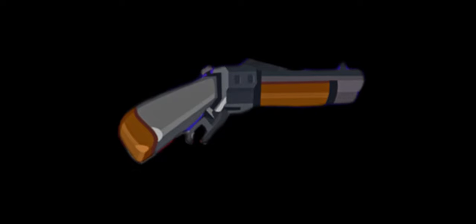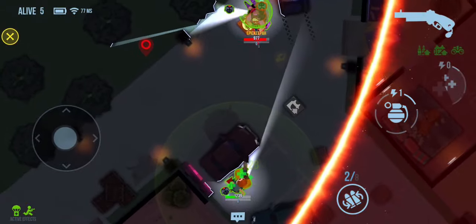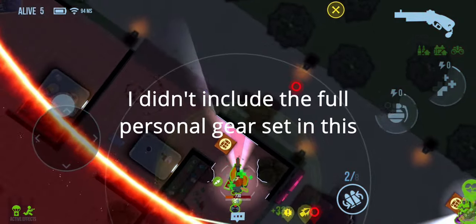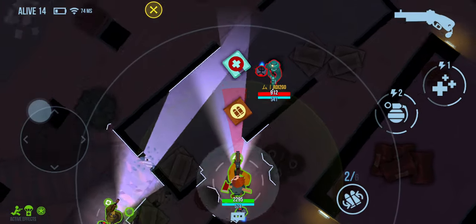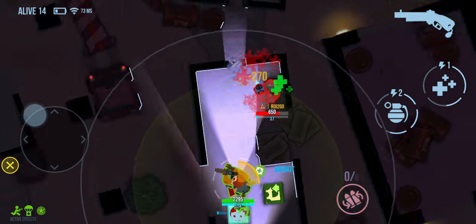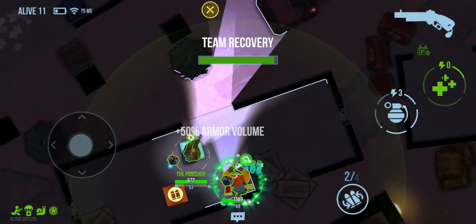Sparkle's double-barreled shotgun has really good damage and can two-shot all the heroes in the game except for the healthiest tanks. One of the main issues is if you're not dead on center of your target you're going to end up missing a bunch of your BBs, which reduces your chances of taking that hero out in two shots. A tier.